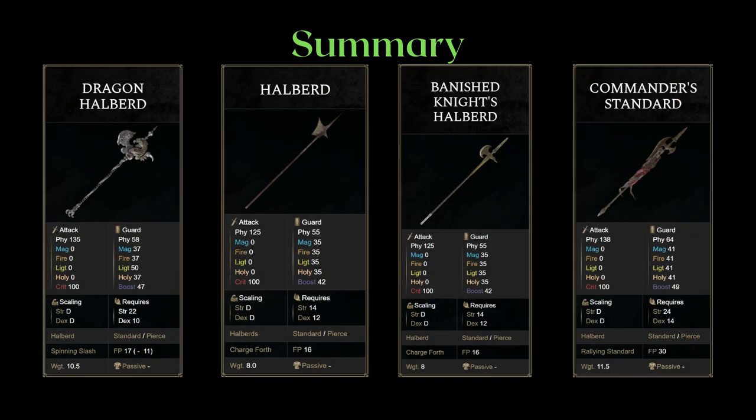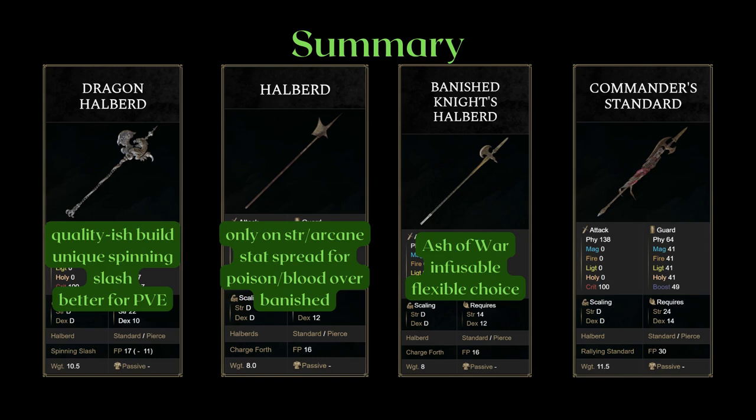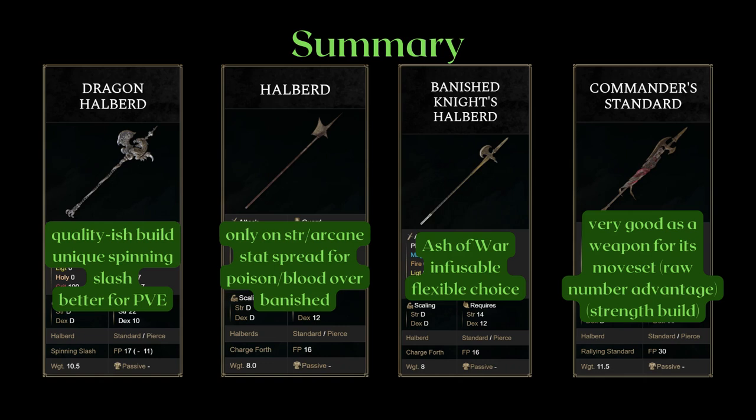Next, the halberds with poking light attacks. The Dragon Halberd is more of a quality-ish build with a unique Spinning Slash that gives it a lightning and frost buff. I recommend this one more for PvE as halberds use the slower version of Spinning Slash with less poise damage. It is still usable in PvP but it isn't that great, especially if you take into account its shorter length. The Banished Knight is typically the infusible halberd choice, with the exception that you would use the Halberd for a Strength and Arcane stat spread for Poison and Blood infusion. The Banished Knight is very flexible as it is quite consistent across every infusion. The Commander Standard is a strong weapon to use for its moveset and superior reach — while the Ash of War is a stronger but shorter Golden Vow, it is still quite bad in PvP due to PvP modification.